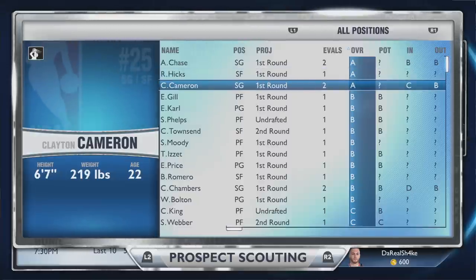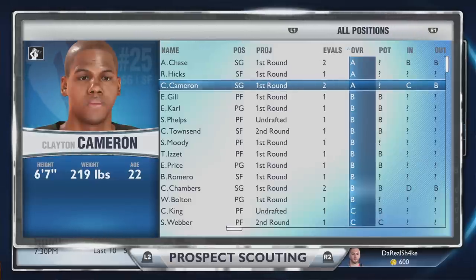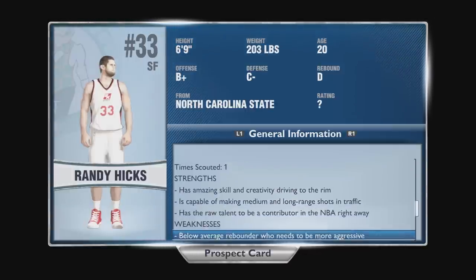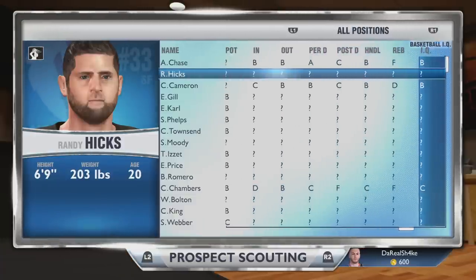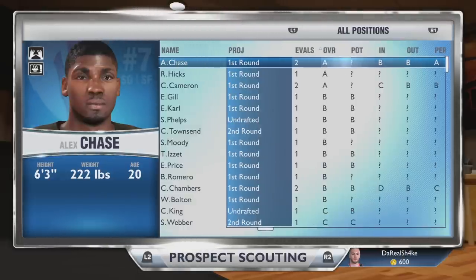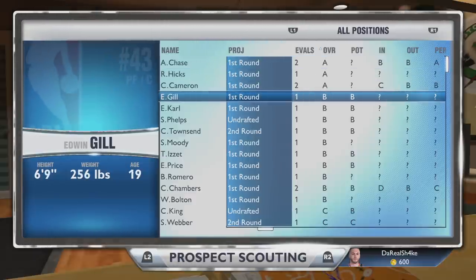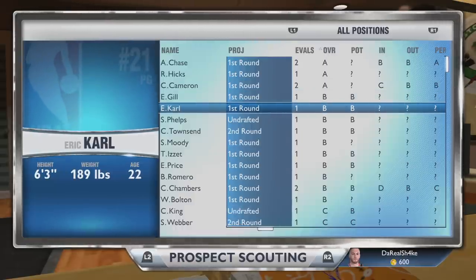I have to start thinking about what positions I'm going to build my roster around — not just guys from the draft but also from free agents coming up this next summer. The Celtics have a lot of cap space and Boston's a big market team so they can definitely spend money. I decided to look at some of the scouts, and if you look at Clayton Cameron and scroll over his name, his picture changes for some reason — his outside picture changes.